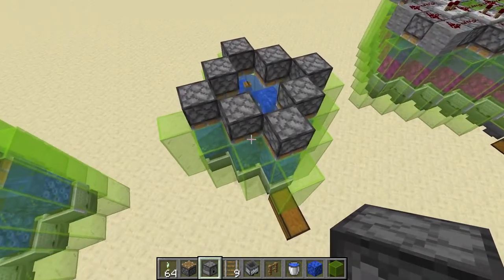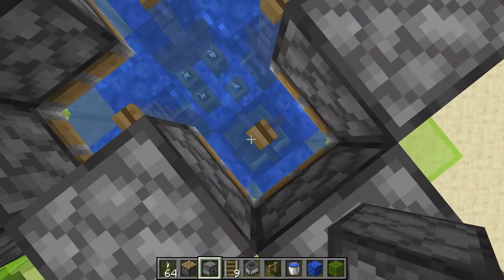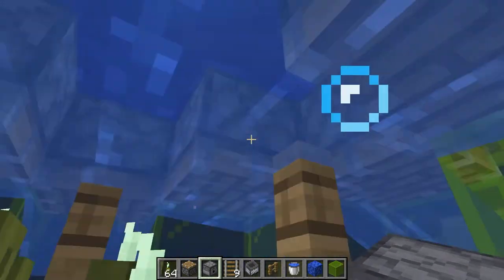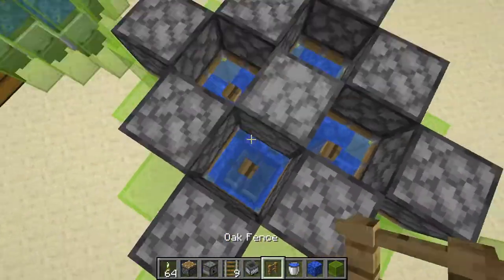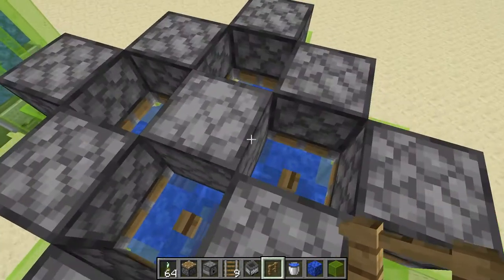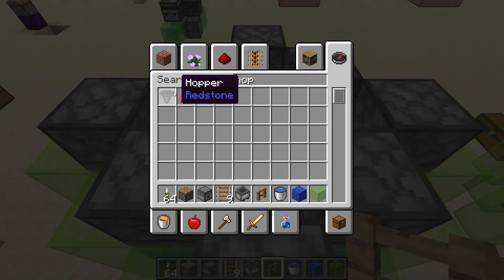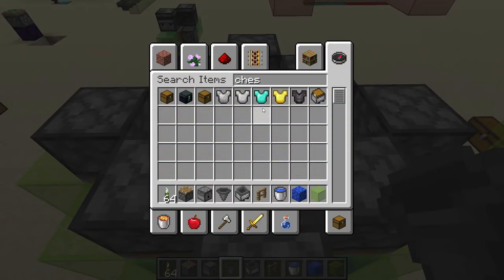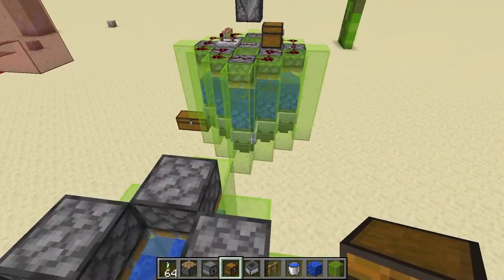Once all eight pistons are facing downward, you need a dispenser facing downwards in the center. You might need to temporarily remove some of the fence gates to get this facing downward, and you can place those back in with no problem. Now you've got the dispenser facing downwards, and to one side of it place a hopper facing into it with a chest on top so that you can load in lots of bone meal. You can make this storage much bigger than a single chest.